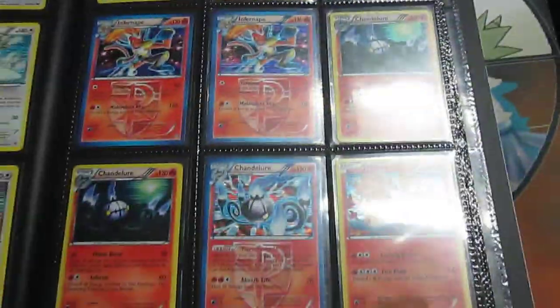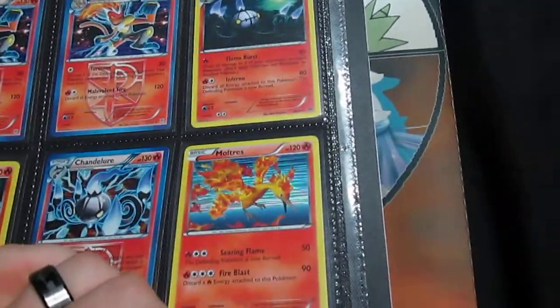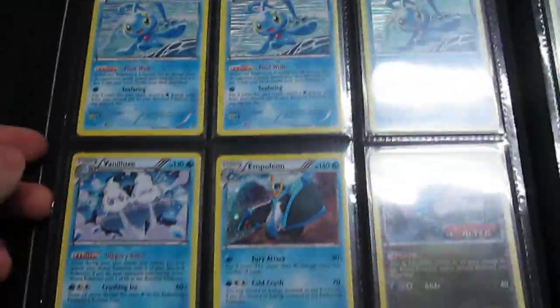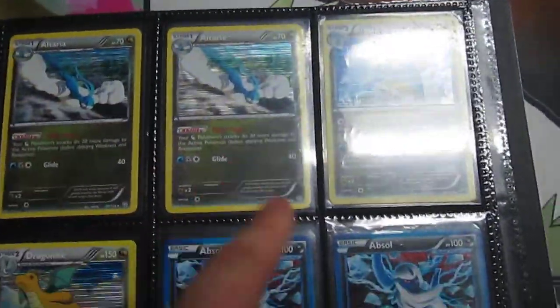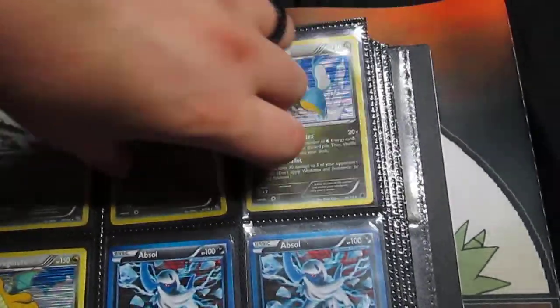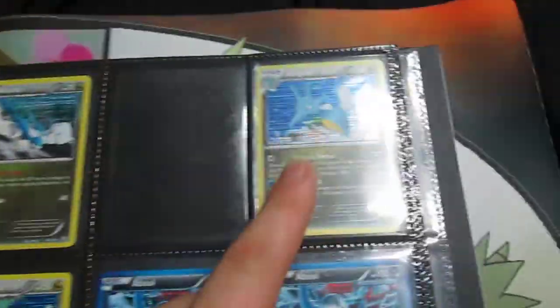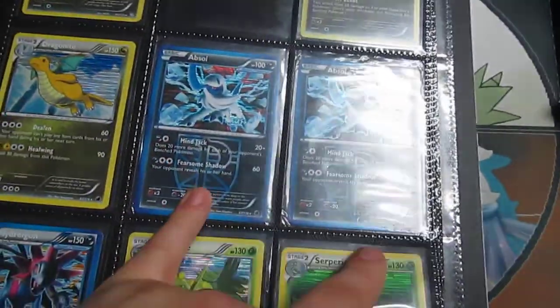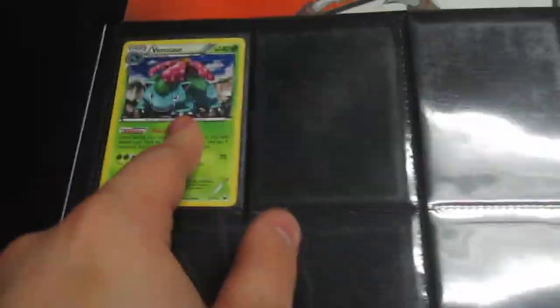Three Infernape, two Chandelure from Next Destinies, and then Chandelure from Dark Explorers, Moltres, three Garchomp, three Manaphy Promo, the pre-release Altaria — actually I need to pull one of those for my buddy, so let's go ahead and do that on camera. One Altaria, Kingdra — I still want to see people play that, it's actually really good. Dragonite, two Absol — this thing is still so good. Hydreigon, Sceptile, Serperior, Venusaur.